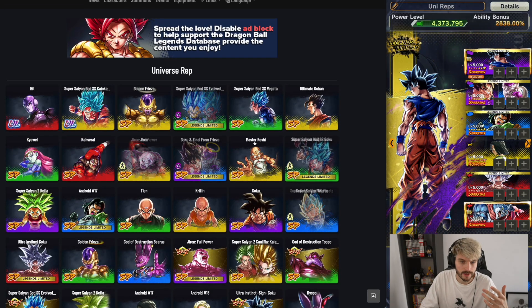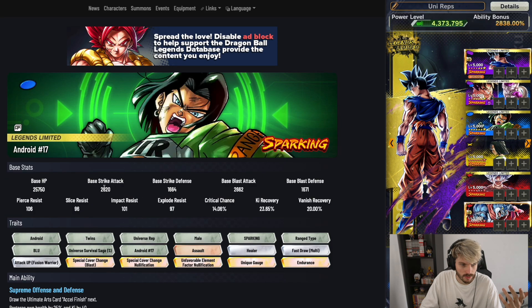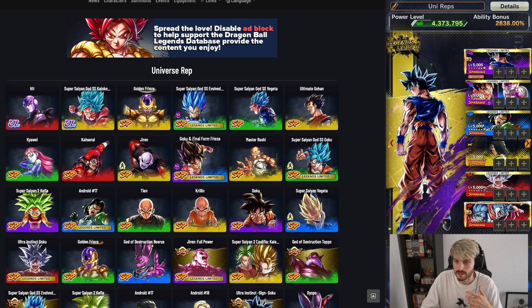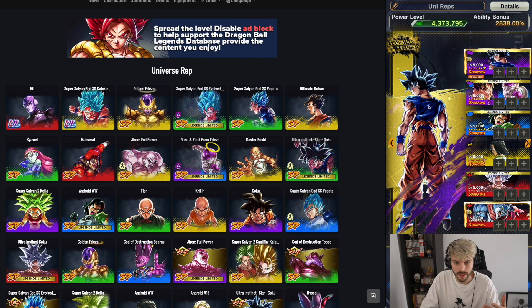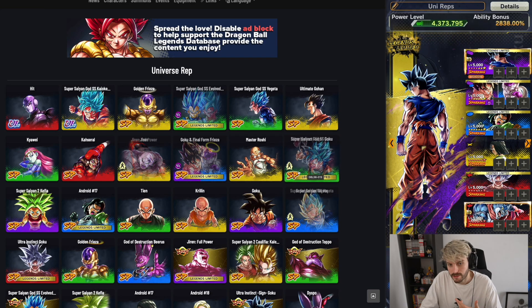If he's ranged type, you can replace Goku/Frieza with Evokan. 17 is already range type, so he'll work well either way. Definitely 17 will work better if this new Ultra UI is ranged. If you have Evokan you can run him with 17, but if you don't have Evokan, you might still try him out with Goku/Frieza even if he's ranged.